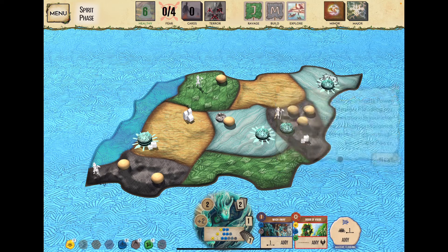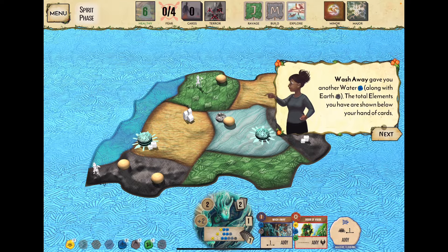We play both remaining cards and again triggered Massive Flooding based on our element icons — two blue and one yellow. You can see how close we are to filling the second and third rows of the innate power threshold.